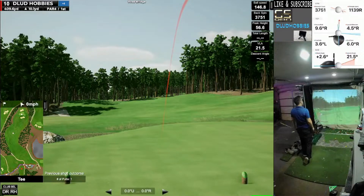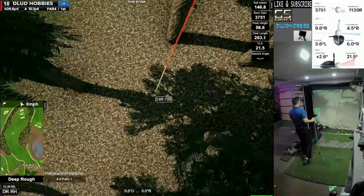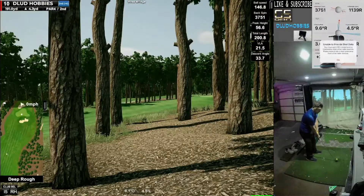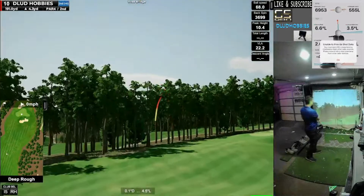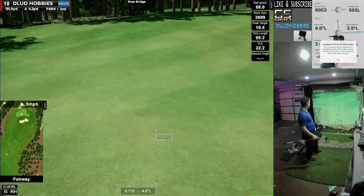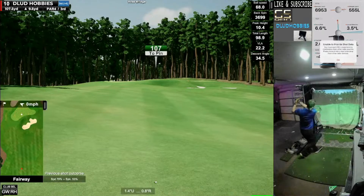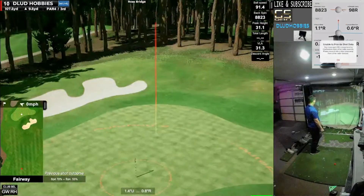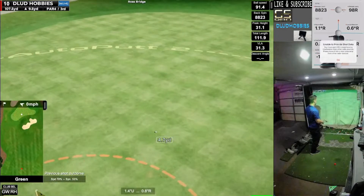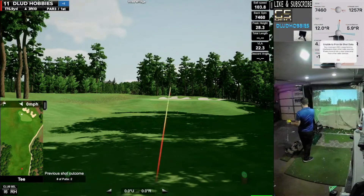We start off the back nine kind of how we finished the front — a wayward shot into the woods, forcing a layup between the trees. Ross Bridge I really like in general; the layout and the holes are all very interesting and cool. The forest is dense but the fairways are nice and wide, making you feel like you can take a rip at a driver. Right there we bogey immediately, moving to plus five for the day.